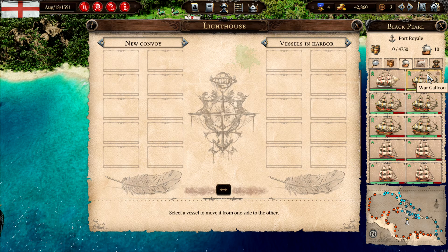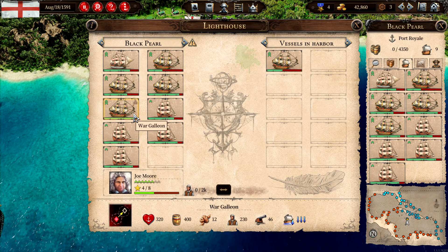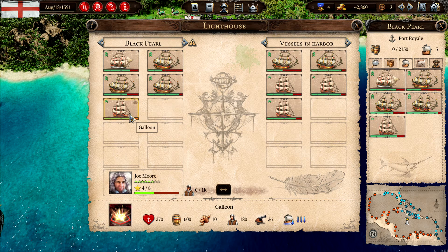We definitely don't need all of these. We have a Ship of the Line, a War Galleon, two War Galleons. Let's see what we have here — maybe these four is a good selection.